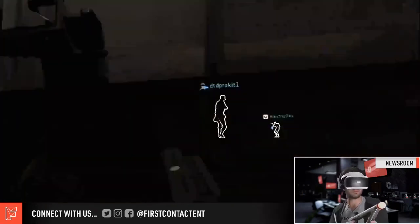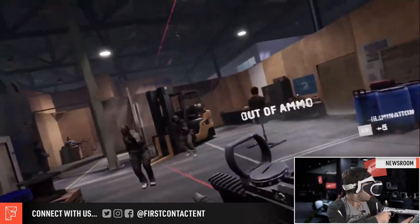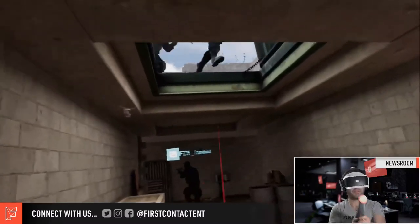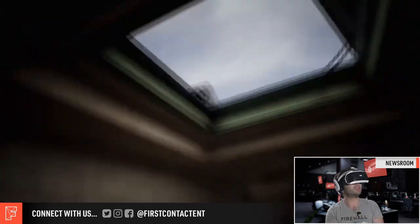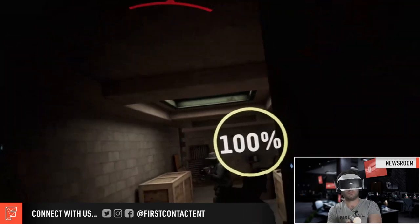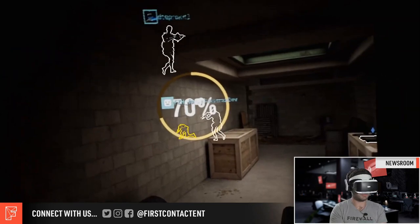You might have been expecting the update to drop today, but Week 5 is actually being postponed by a week, so we're currently in a break period. The season will continue as normal next Tuesday with the mid-season update. The other thing First Contact Entertainment wanted to show during this stream was their new AI behavior — namely, AI are now capable of utilizing drop downs. Drop downs were introduced to Firewall maps with the Prepper map, and we'll see them again on the upcoming Gauntlet map. Previously the AI didn't know what to do with these, but now they'll hop down and surprise you, which is a nice touch for co-op players.